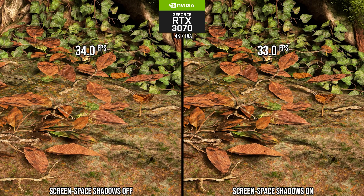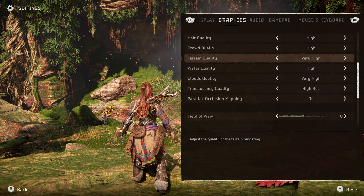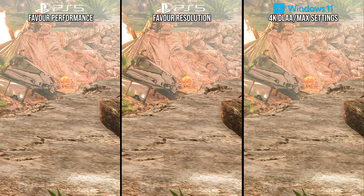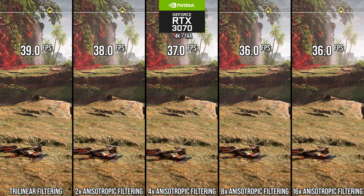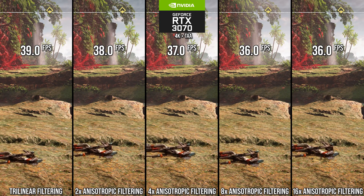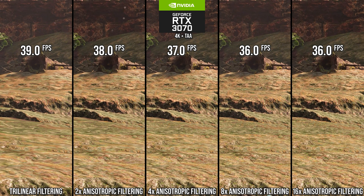Beyond those binary settings, there are some other settings you should leave at their highest without much thought, such as anisotropic filtering. As I showed in my last video, a great number of textures on PS5 in both modes run at 4X anisotropic filtering, as is typical for many console games. On PC, the performance cost for AF is minimal — reducing from 16 to 8X sees no performance improvement even at 4K on an RTX 3070. Lower levels like 4X only marginally aid performance for what I'd consider a visually significant loss in quality. I recommend 16X for optimized settings.